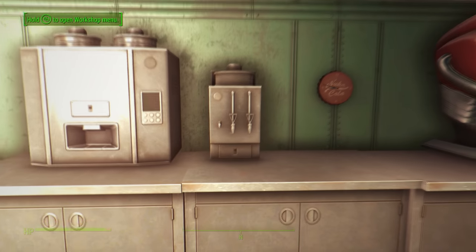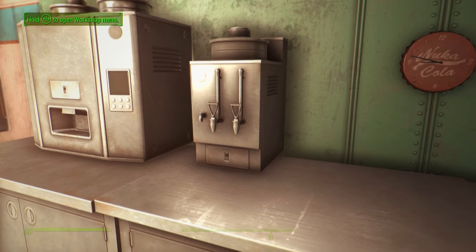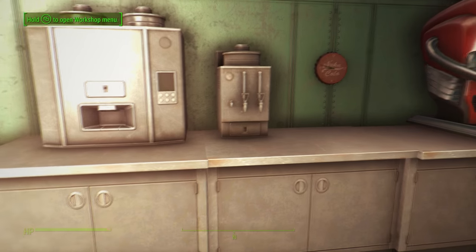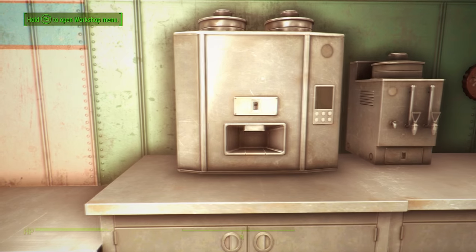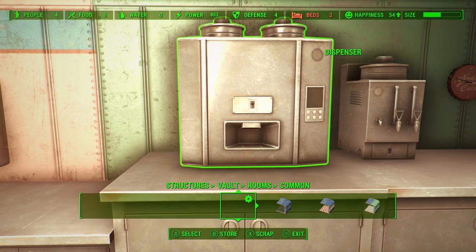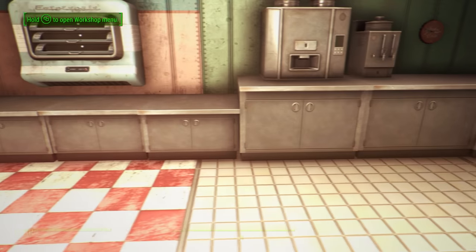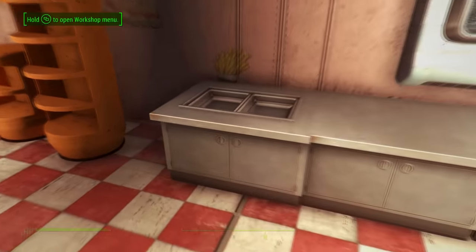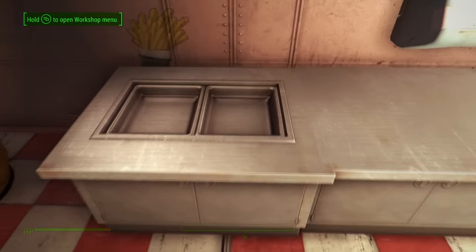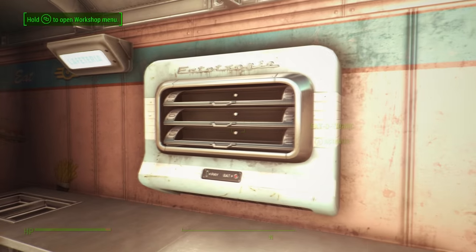Moving on, we have a Nuka-Cola clock. This next item is an urn — the kind that produces hot water. We also have what looks like an ice dispenser, similar to the ones you'd find on a fridge. And there are a lot of new kitchen countertops, both small and large, including some with what I think are built-in heaters underneath to keep food warm.